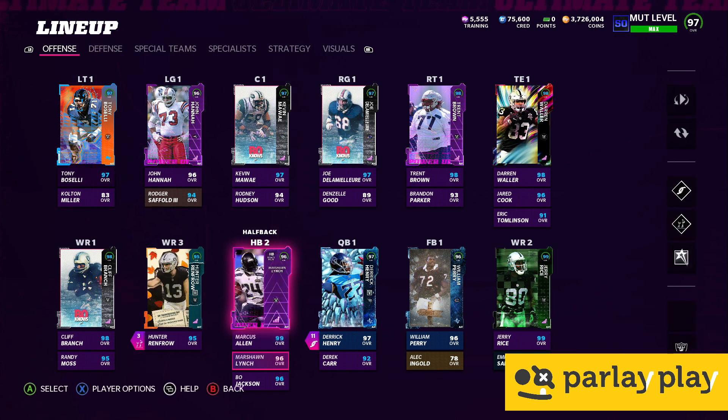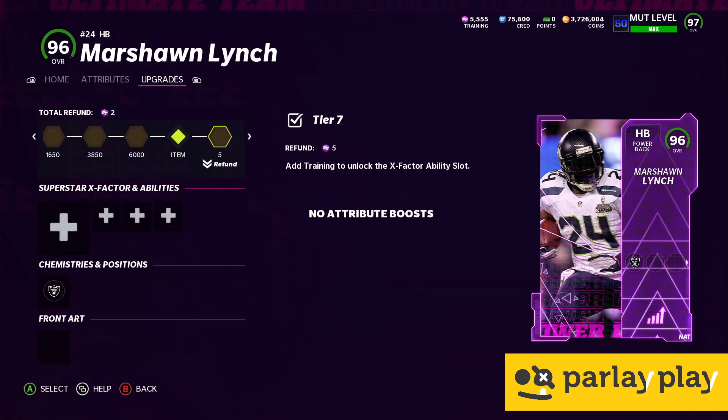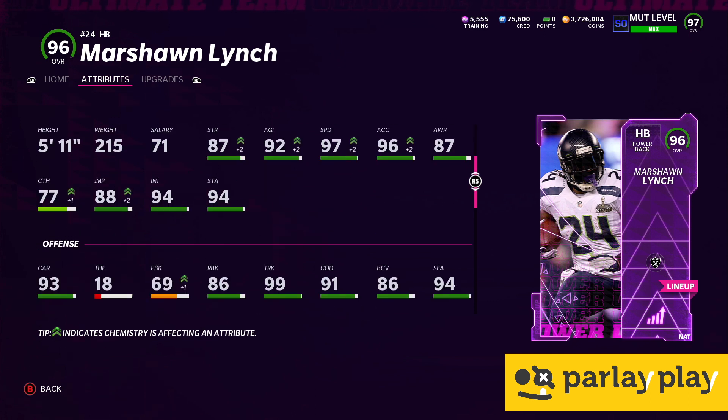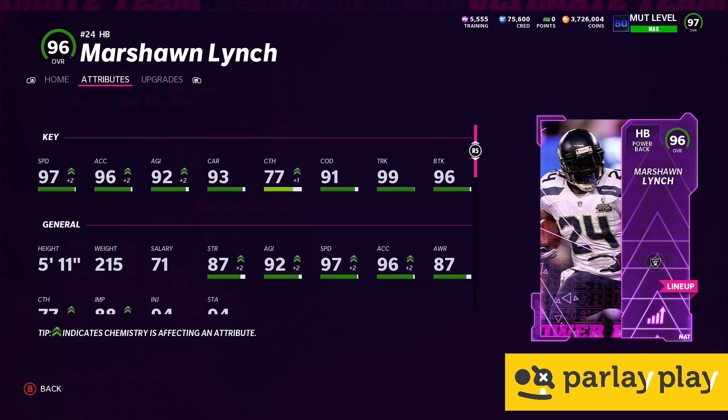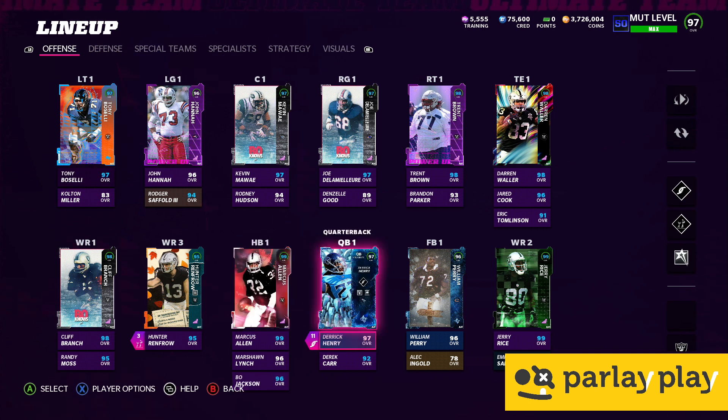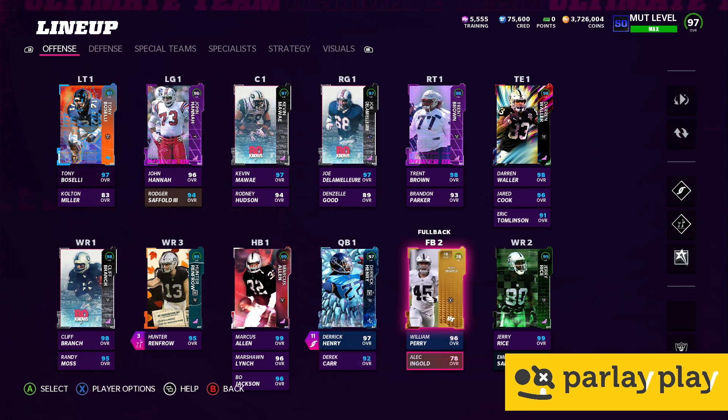The other new running back is Beast Mode — absolutely sick, this guy balls out. If you can't afford Marcus Allen, get yourself Beast Mode and you will not be disappointed. He's insane with 97 speed, 96 acceleration, 87 strength, 99 truck. He's catching at 77 and gets it done too. Just can't tell you how awesome this Beast Mode card is, especially with the Super Bowl 48 patch. Bo Jackson is our third running back, which is insane. Derek Henry is still our QB, Derek Carr backing him up buffed to a 92. We've got the Fridge and Alec Ingold — that rounds out the offense.